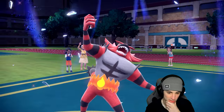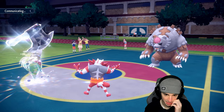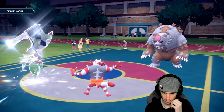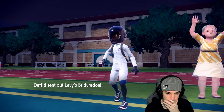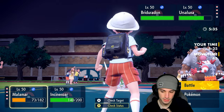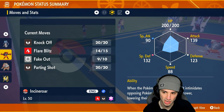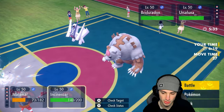Do I swap Incineroar and bring out Ursaluna? It depends who they go into. Their Ursaluna is definitely slower than our Malamar under Trick Room. Out comes Archaludon — Body Press is scary, but my Ursaluna is probably faster than these guys. My Incineroar might be able to go first for a Knock Off or Parting Shot. I'll protect Malamar and go for a Parting Shot into Archaludon.